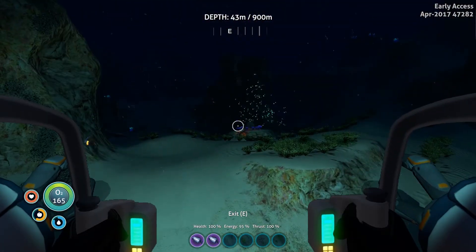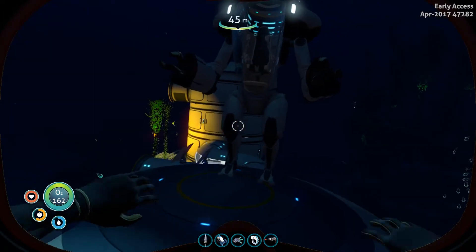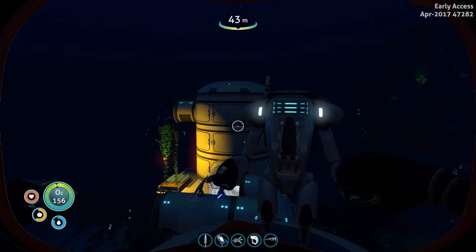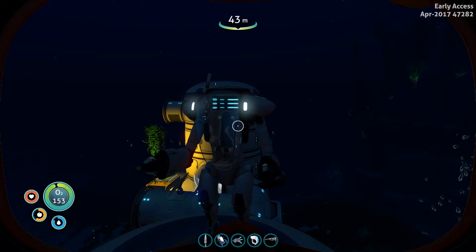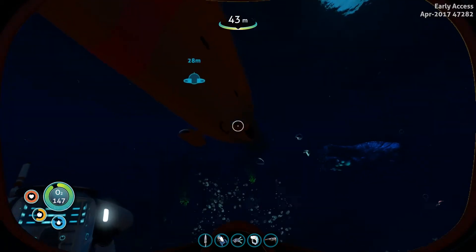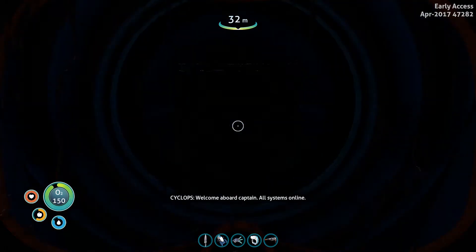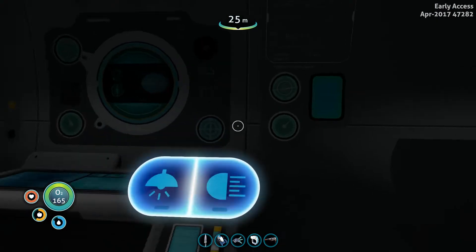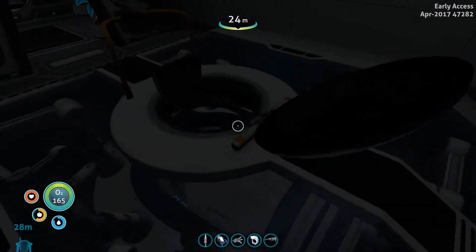Yeah, I cannot wait — we're definitely gonna do some exploring with this. I really gotta find that moon pool because I'm pretty sure you need it to do any upgrades, since you dock the prawn suit in the moon pool and it has the upgrade station. At least that's the way it used to be — I'm pretty sure it's still the same.